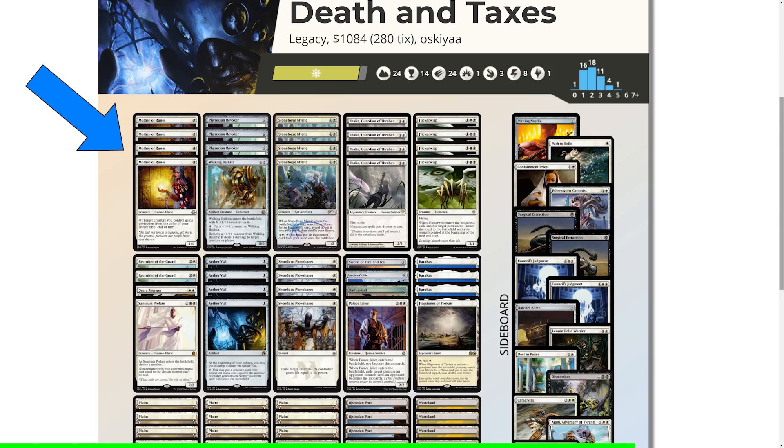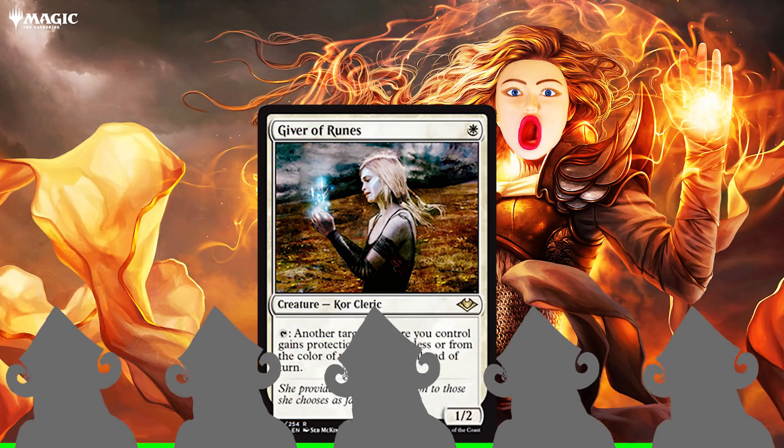And even worse, I can't make yo mama jokes with Giver, so she only gets three and a half out of five. She's thick, but perhaps not thick enough.